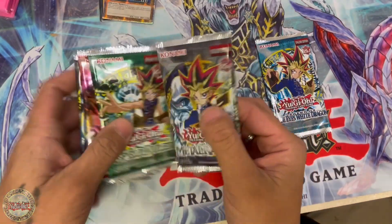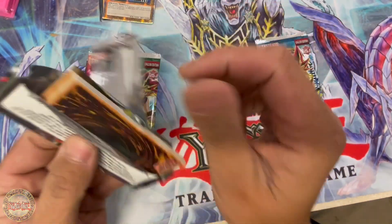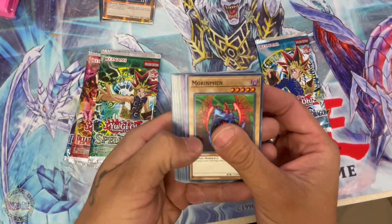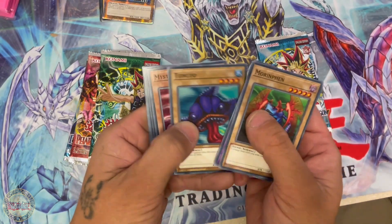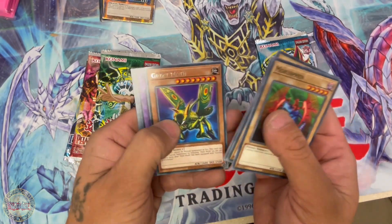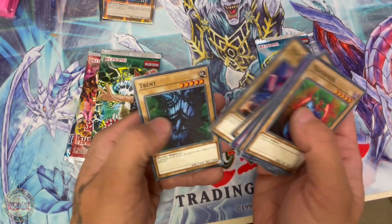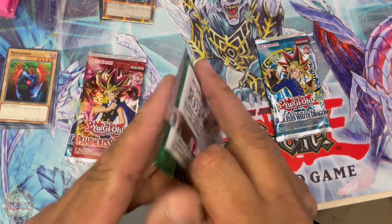All right, now for the packs. We'll leave that there for last because we're gonna get another one. We'll go Metal Raiders: Moran Fiend, Lavern Tank, Tongio, Mystic Lamp, Great Moth, Rabbit Horseman, Mystic Horseman, Disc Magician, and old mate Trink — he's a good bloke, I know him well.